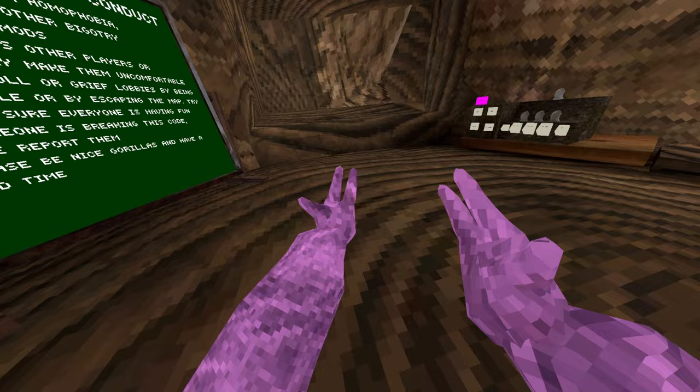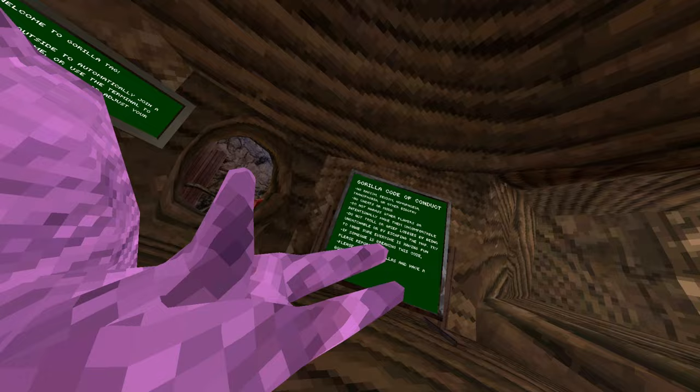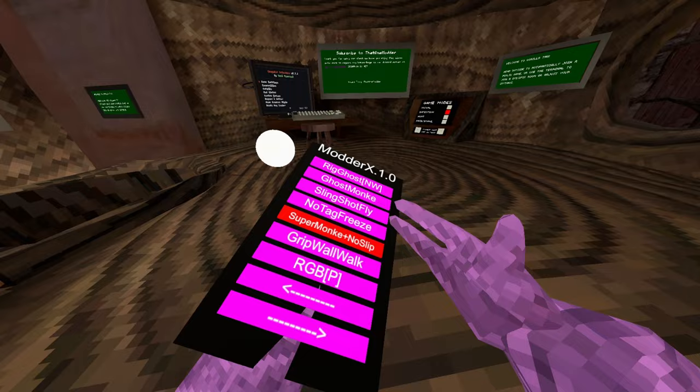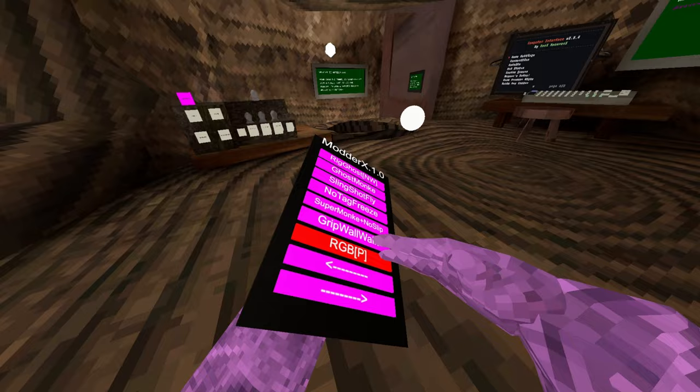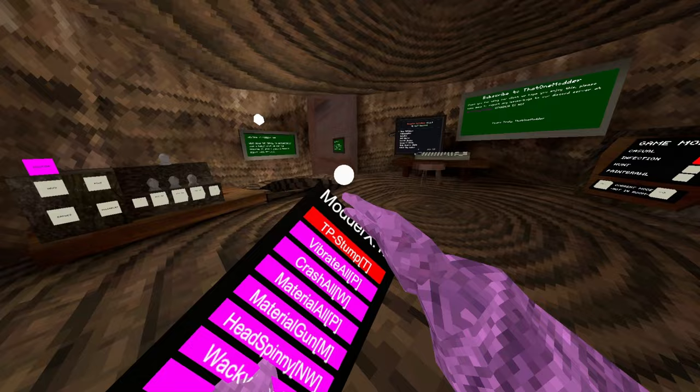No tag freeze: when you get tagged you're frozen there for a second. Super monkey plus no slip — that one doesn't work. Grip block lets you go on slippery walls and stuff. RGB doesn't work sadly. TP stump — oh no no no no.